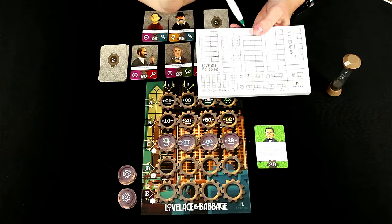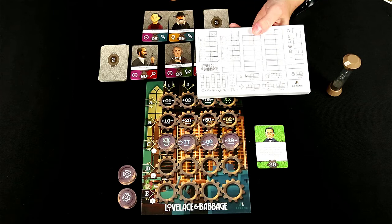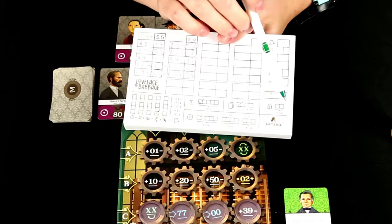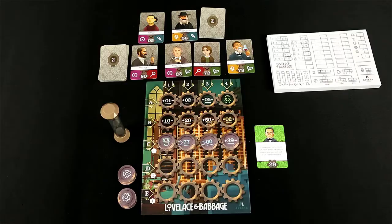As you are going through and claiming rewards, if you've noticed that you've calculated something incorrectly, you do have the option of debugging. Now that is available only twice for the game, and for each one that you choose, it'll be minus three points at the end of the game. Basically what this lets you do is flip over the timer and you have 60 seconds to fix it.